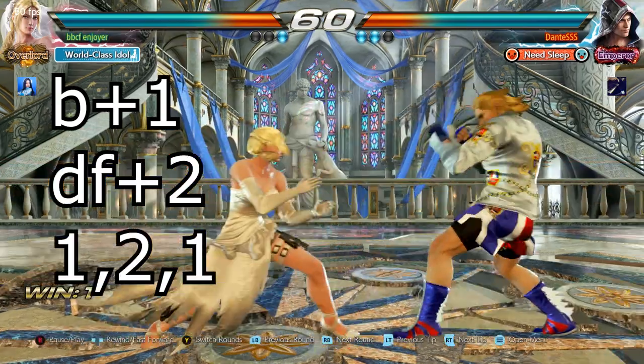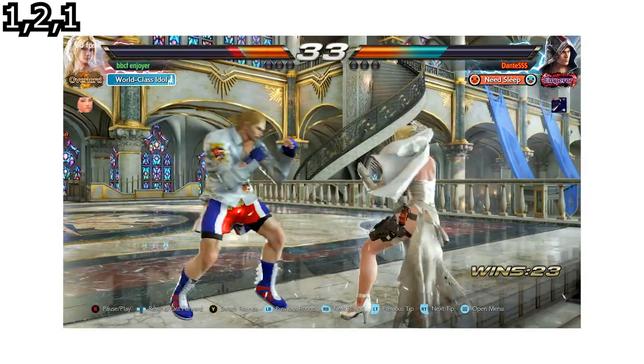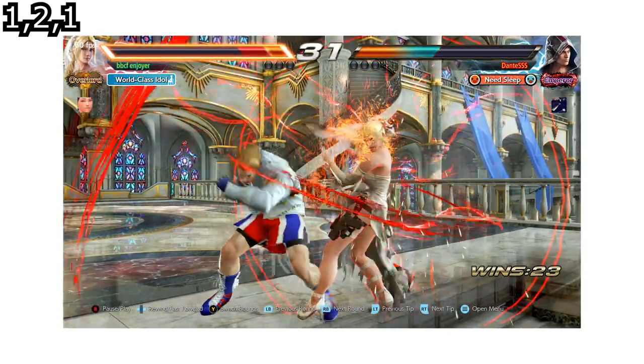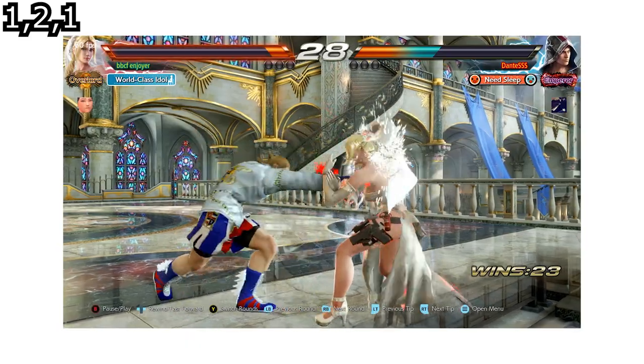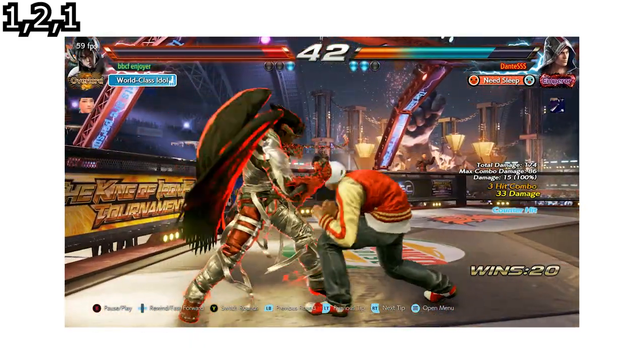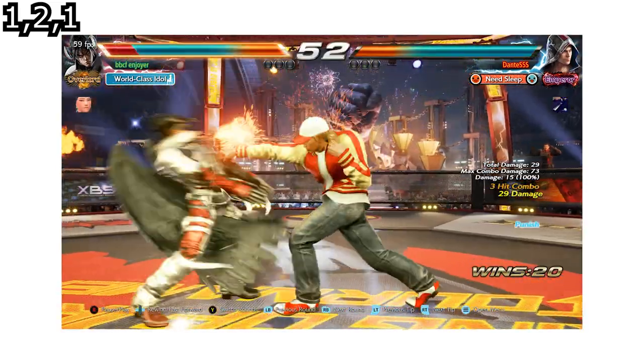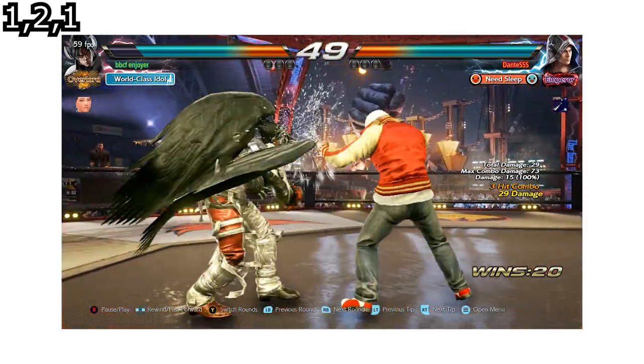Back one, down forward two, and one to one. One to one is the fastest option and it's a really good move to control neutral with. It's a 33 damage counter hit natural string and all hits jail. In my opinion, this is your main neutral check tool to catch your opponent pressing or as they're approaching you. It can chunk away at their life bar and if it's blocked, Steve is still safe. At worst he's minus four in duck and at best he's minus one in flicker.